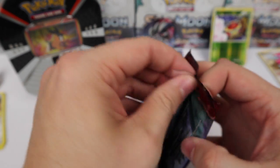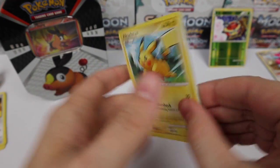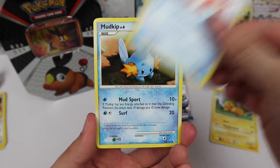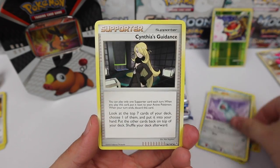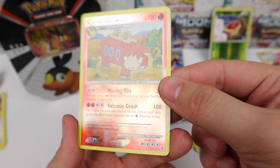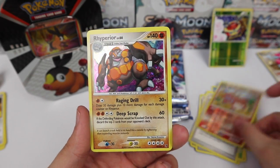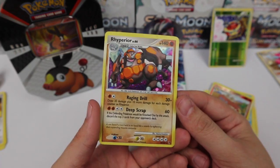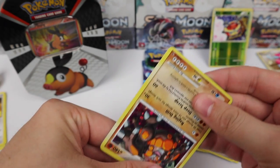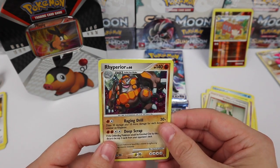Now we have the Platinum Supreme Victors. Oh, look at that adorable Pikachu right on top! We have that Pikachu, a Corphish, Mudkip, Zubat, a Beldum, Cynthia's Guidance, Masquerain, Palmer's Contribution, a Camerupt — weird volcano camel — which is a rare, and a Rhyperior Holo Rare. That is an incredible looking holo. Holy moly, that's getting a sleeve. Wow, that is one impressive holo.